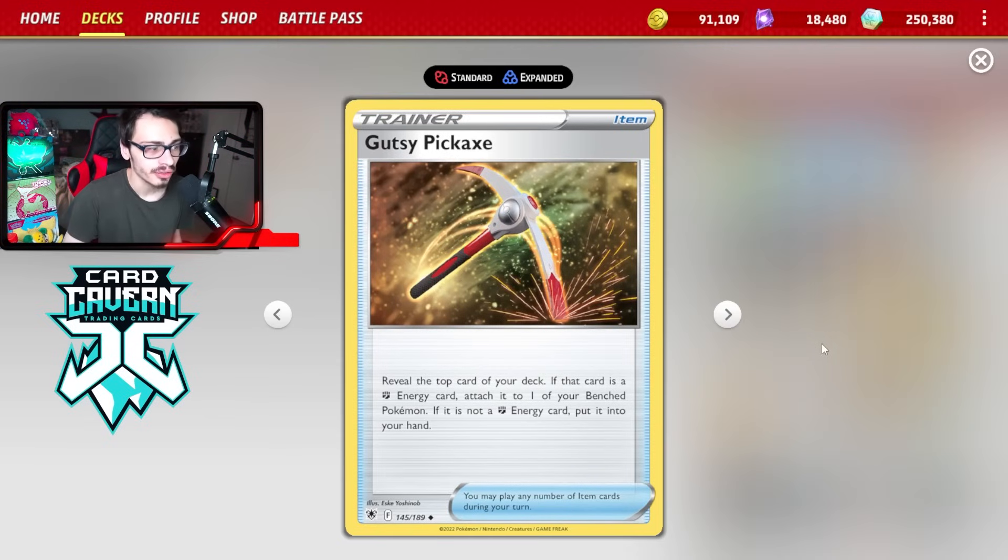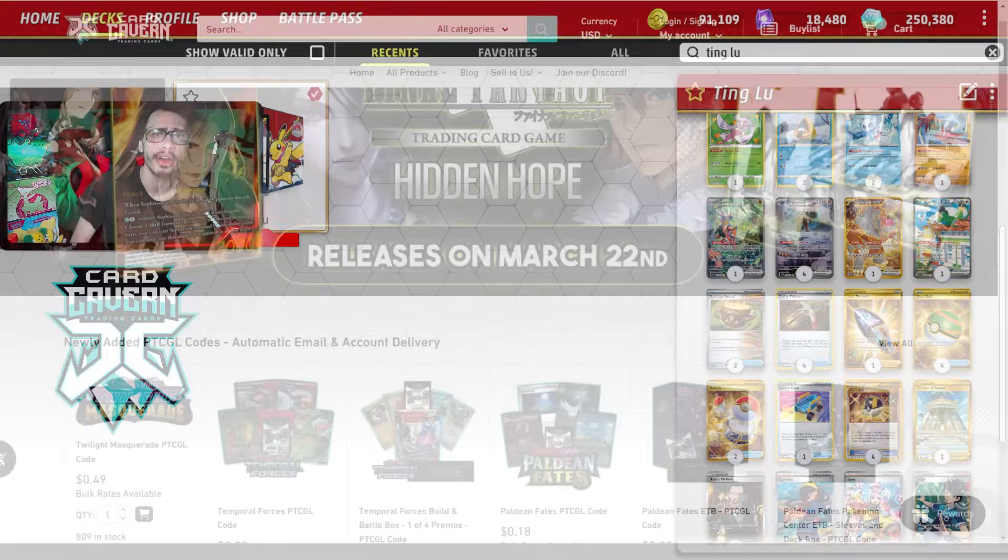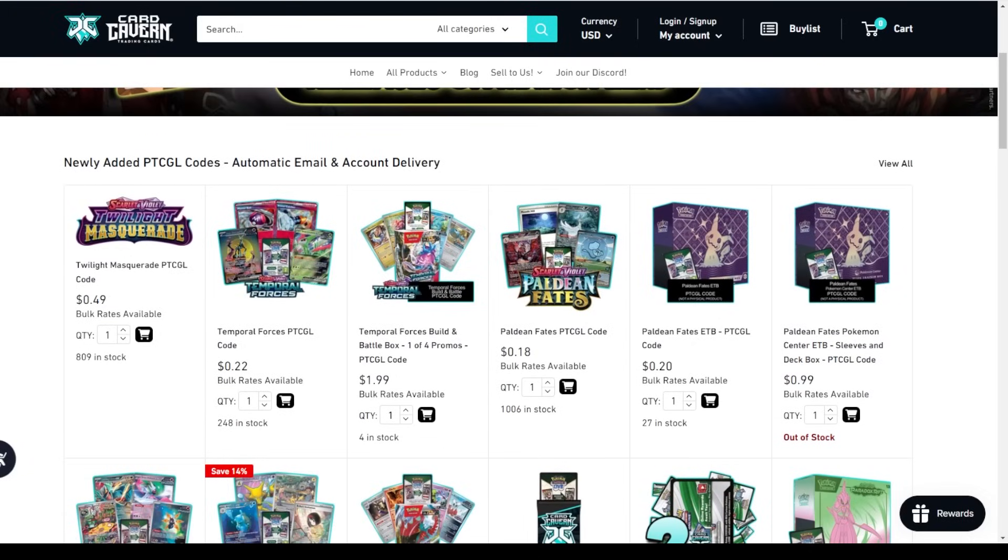There's also the item card Gutsy Pickaxe, which lets you potentially attach a Fighting Energy to one of your Fighting Pokemon if it's revealed as the top card of your deck. It's a nice bonus that can help charge up Tingloo faster.